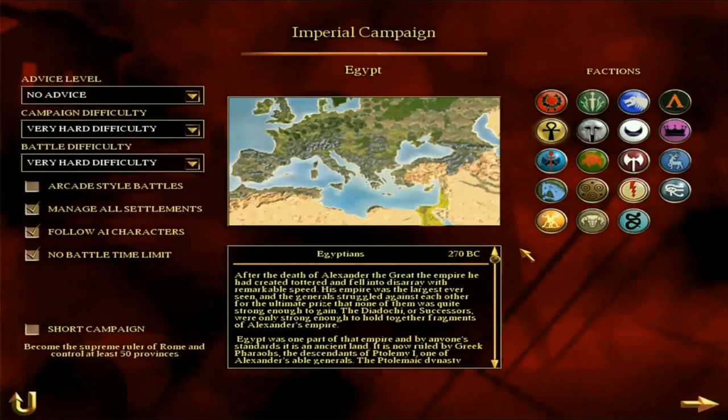I'm Lugotorix and today I'm going to be discussing how to defeat Egypt in Rome Total War. This is specifically going to be for how to defeat Egypt on the campaign map. Very soon I will make a similar video where I discuss how to defeat Egypt on the battlefield, but today I want to just focus on the campaign map. I chose Egypt to start off this series because it's a faction that a lot of people struggle with, particularly new players.